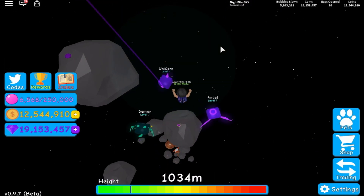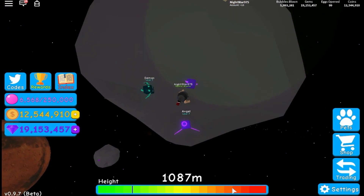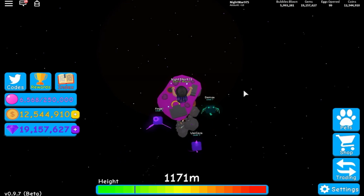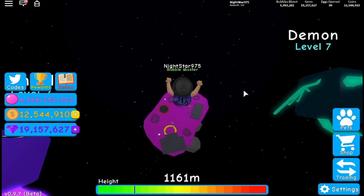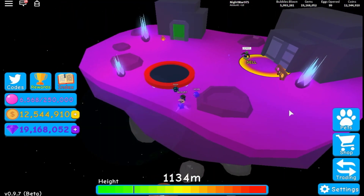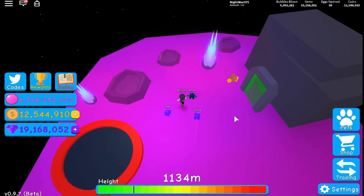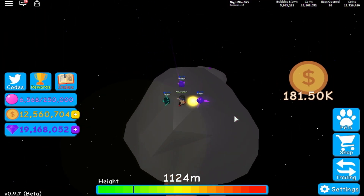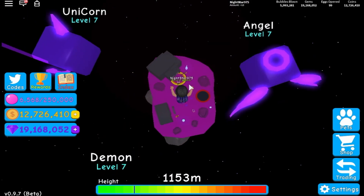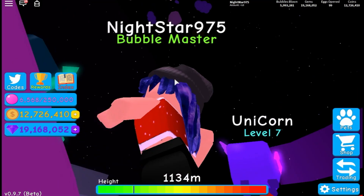Gaming Days is trying to find NightStar high up in the map — she thinks the void is incredibly far away, over 1,000 units up. She spots a money chest on the way and grabs it. She can see the big purple void portal and finally spots NightStar up there, making her way toward it carefully.